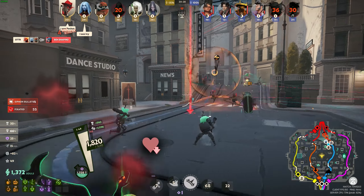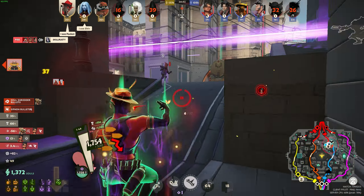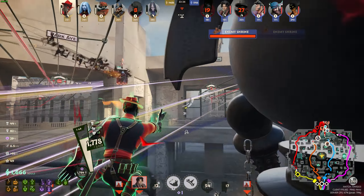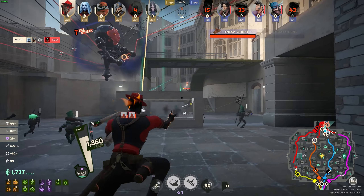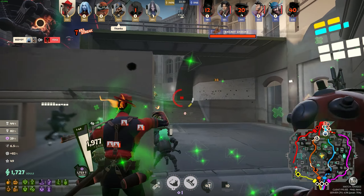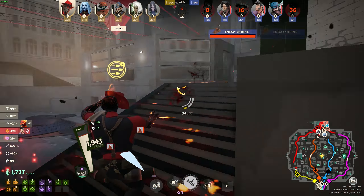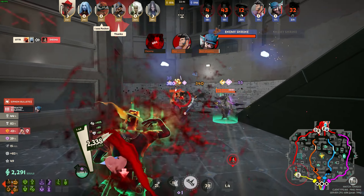Something else you need to do is make sure your frame rates are consistent and as close to your monitor's refresh rate as possible. The higher and more stable your frames are, the more responsive the game will be, which leads to better aim. If you want a settings video, let me know in the comments. But now that all these disclaimers are out of the way, let's actually talk about how you can train your aim and start hitting beams.